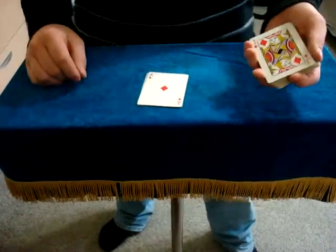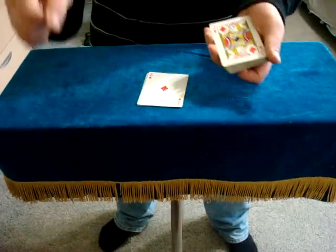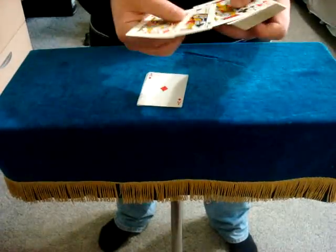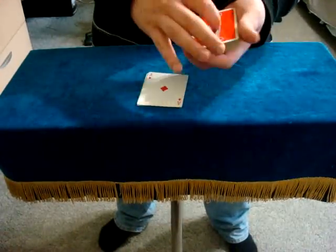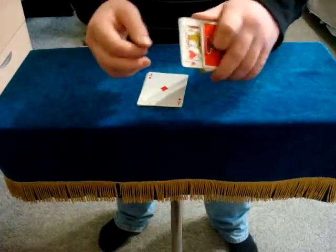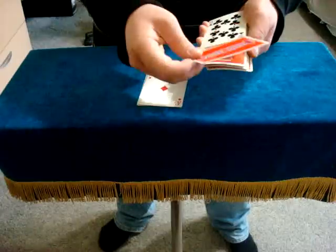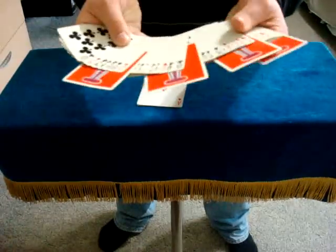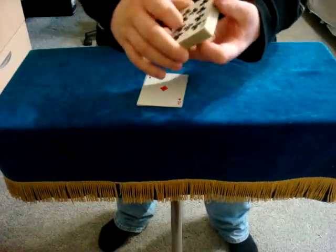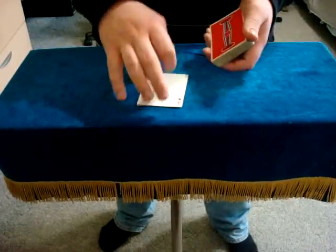But you probably don't believe me, so I'm going to prove it to you by unmasking them and showing you their true identities. To make sure you don't think I cheat, I'm going to take the four aces disguised as jacks and place them into different spots in the deck. One goes close to the bottom, the second one goes a little higher up, the third one a little higher up, and the last one goes closer to the top. So all four cards get inserted into a different place in the deck — we'll leave those there for now. The four aces disguised as jacks are in the deck, and the four jacks disguised as aces are on the table.